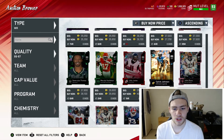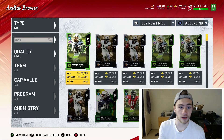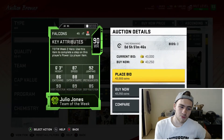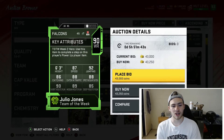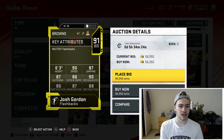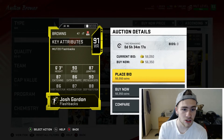You also need a possession receiver — someone with good route running who can get open. You could go with the 90 overall Julio Jones: 87 speed, 90 short route running, 89 medium. He's going to get open a lot. Or if you want someone with speed plus good route running and catching, Josh Gordon is great: 90 speed, 86 short, 87 medium, 88 deep, 87 catching.